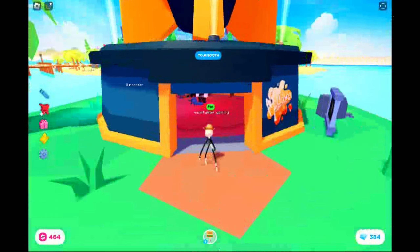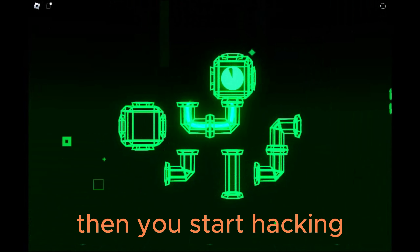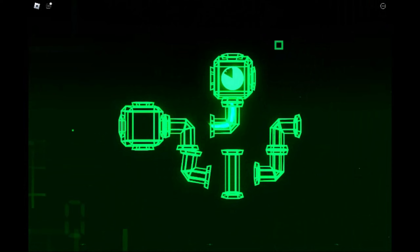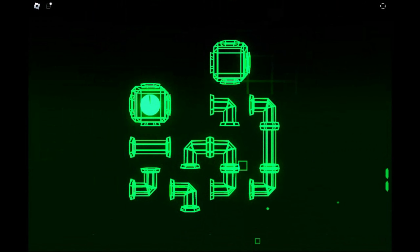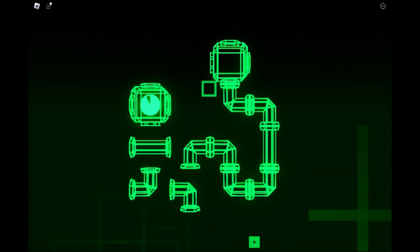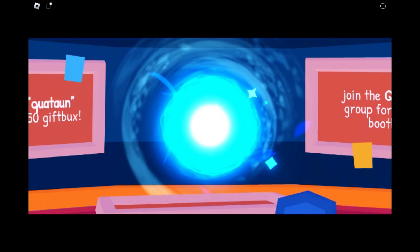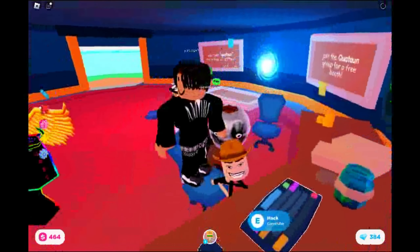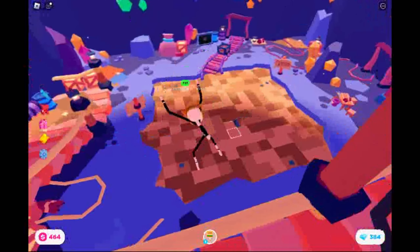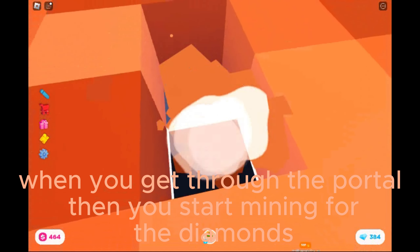Then you go to the nuke bunker. When you get there, go to the computer and press and hold to hack it. Then you start hacking. Note: I'm going to cut this out because I failed and had to do it again.